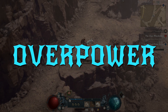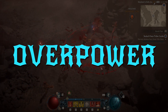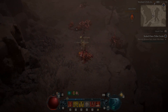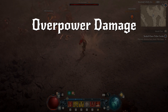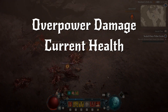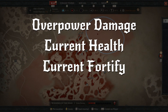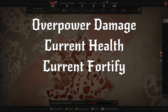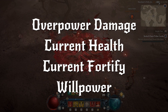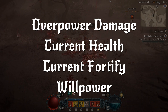The details of overpower as a mechanic are quite hidden and not well explained by the game. To start with, all you need to care about are the biggest factors that determine your overpower damage. First, any stat that says you get additional overpower damage — pretty straightforward. Second is your current health: a big max health number allows for bigger potential overpower. Your current Fortify also determines your overpower damage. And finally, your Willpower stat has some effect towards overpower.